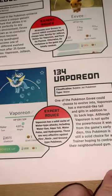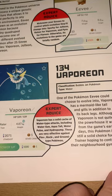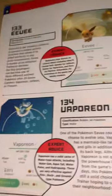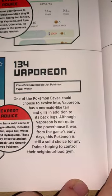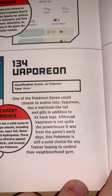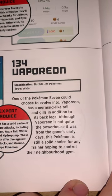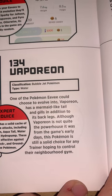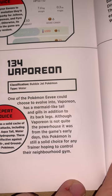Vaporeon is a Bubble Jet Pokémon classification and is a Water type, 109 HP. One of the Pokémon Eevee could choose to evolve into, Vaporeon has a mermaid-like tail and gills in addition to its back legs. Although Vaporeon is not quite the powerhouse it was from the game's early days, this Pokémon is still a solid choice for any trainer hoping to control their neighbourhood gym.